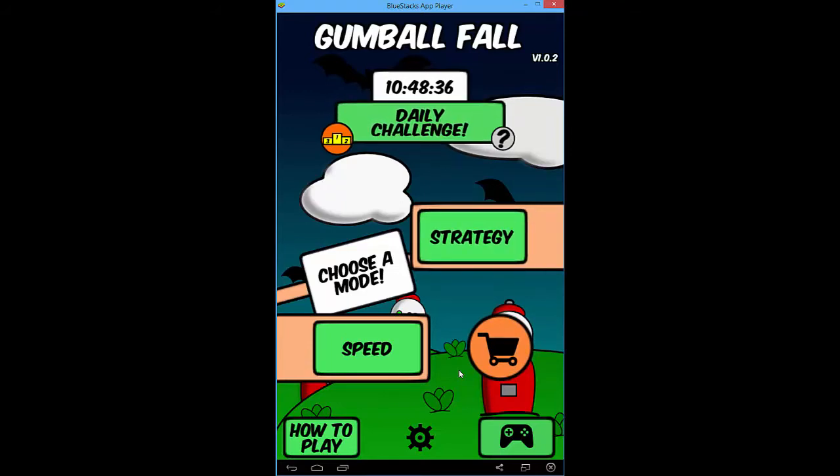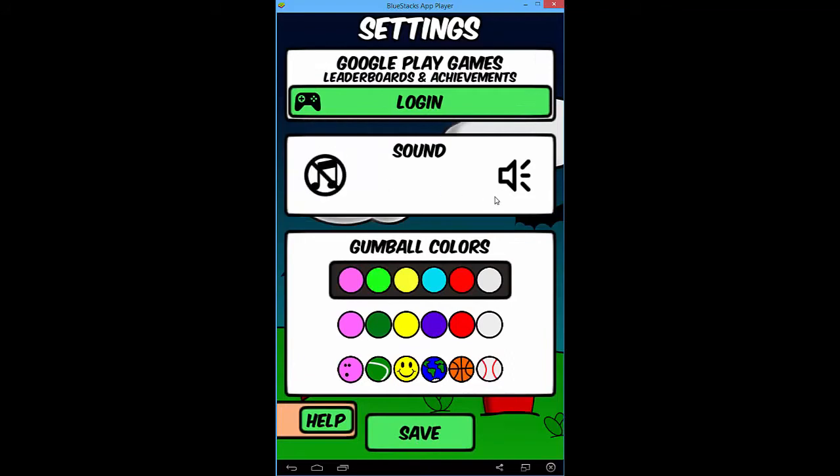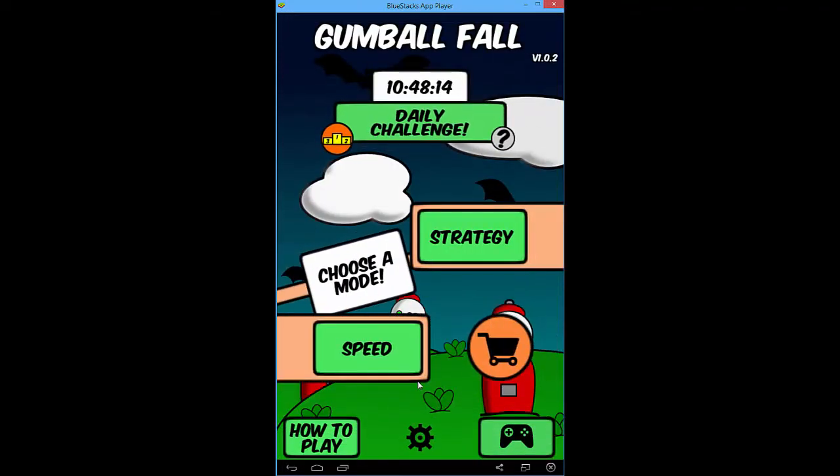So here we are with Gumball Fall by Fusenka — F-U-S-S-E-N-K-A-H — sorry, I don't know how to pronounce your name. Found the settings where you can turn off the music — I wish this was available right away, I might have missed it. You can adjust the sound. This is version 1.2 of Gumball Fall by Fusenka, you can find it in the Google Play Store. I give this a 5 out of 5 — it was fun, I was completely lost in the gameplay even though I was talking throughout. There are a lot of cool interesting quirks and it gives you plenty of balls to get rid of other gumballs easily.